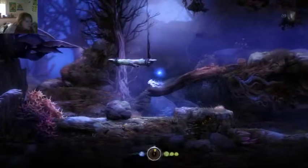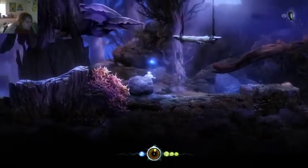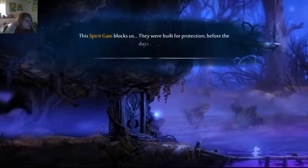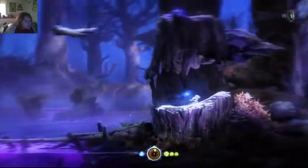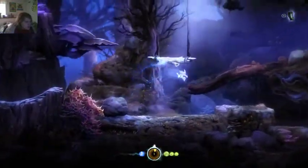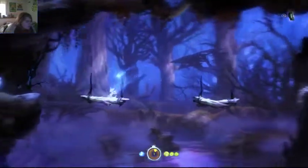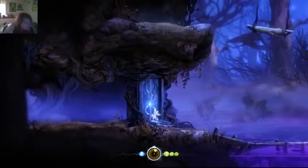So here's the map. I want to go through here. We need to move this further over here. So we need to get the other keystone, which is above. Let's just do hoppy hop. There we go, we did it. Nice — let me in.